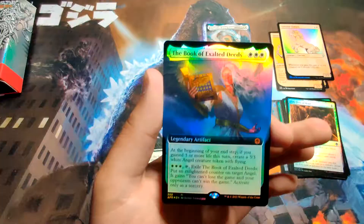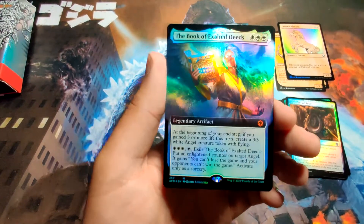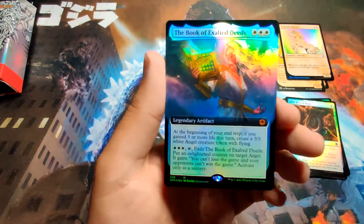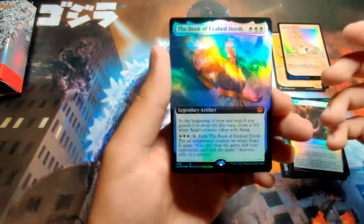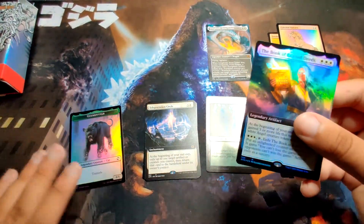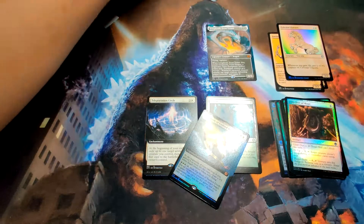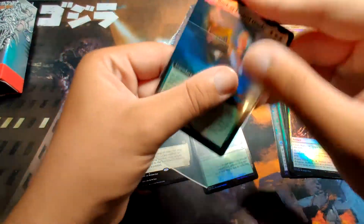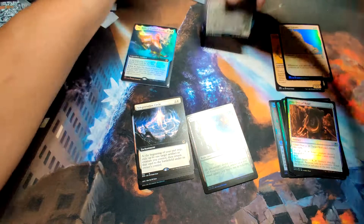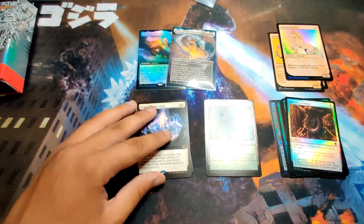Oh, are you serious? The Book of Exalted Deeds! I've been playing this card because I love angels — this is a sick card. If you guys actually play the game, this card is actually banned on basically everything. But this is literally extended art mythic freaking foil. Oh my gosh, that's amazing! And then we got a spider and a token. That's insane — pack one, two mythics!